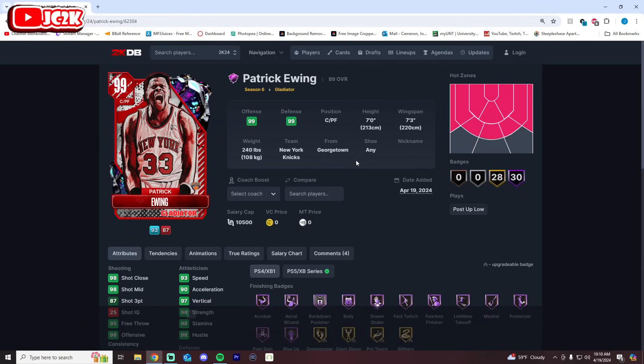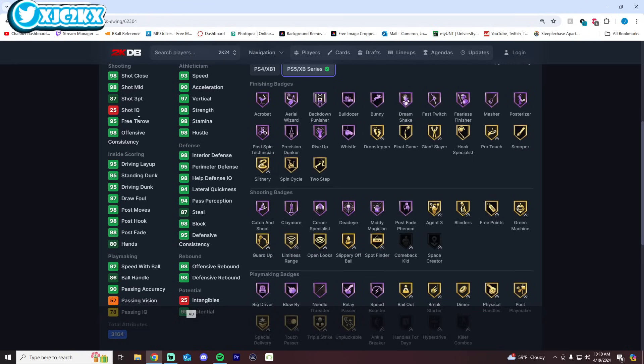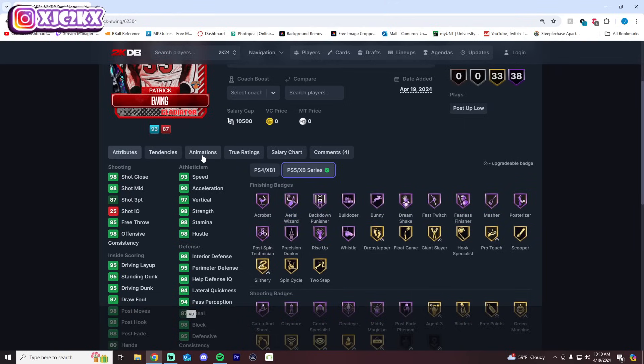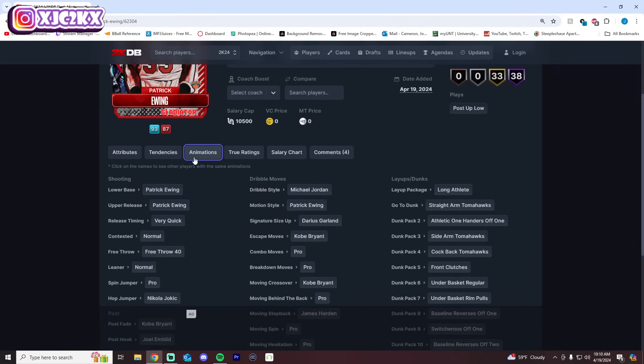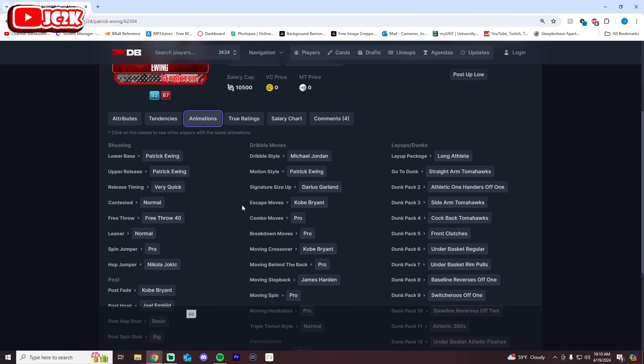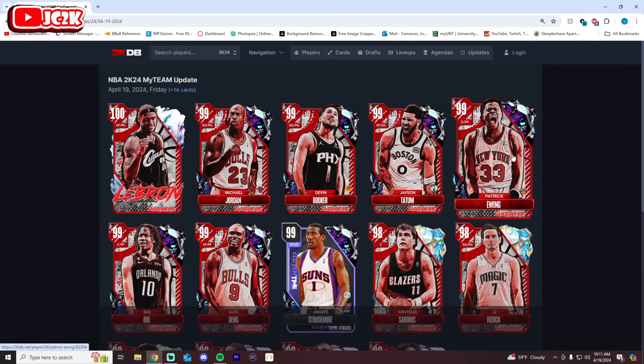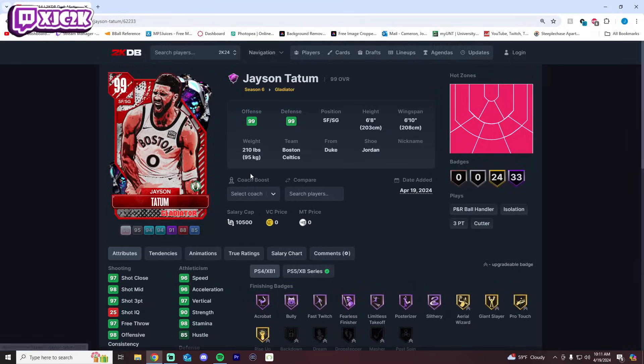Patrick Ewing is the card I most hoped they'd change a base on today. He's 7 foot with a 7'3" wingspan, 93 speed, 87 three-ball, great all-around stats and badges — very good all the way around. But they didn't change his jumper, so his release isn't very good and that's going to hold him back. He's not bad — like a better Wilt in a lot of ways, similar to Hakeem. On very quick with MJ dribble style and Kobe escape he'll be solid, and this Ewing card will still be a very good center — just not a truly top tier long-term center with a better release.